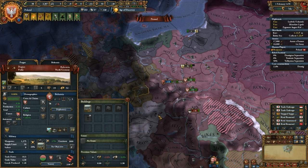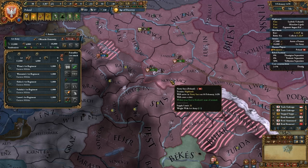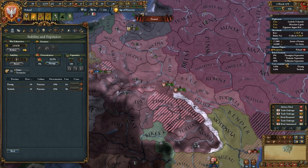Bohemia is still at war with me, but they're now at peace. The Teutonic Order is also at peace. Things have calmed down a good deal. There is a Hungarian army down here to deal with, and we're going to send our armies down to tackle it. Hopefully we can get there before they finish the siege of Moldavia, but they pulled back. Now we have some more points, so let's go ahead and core this.